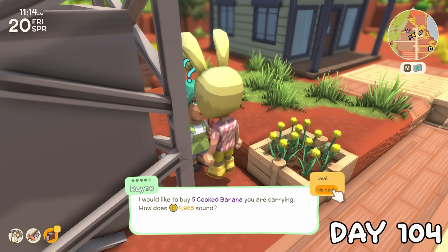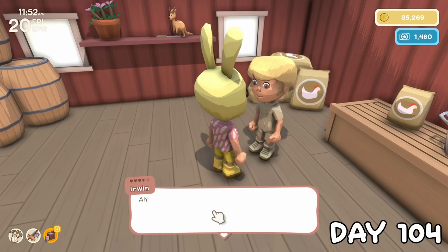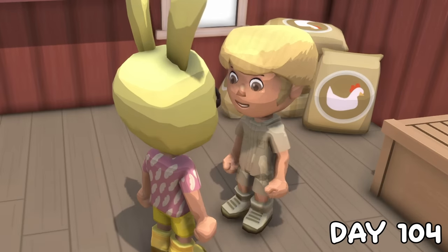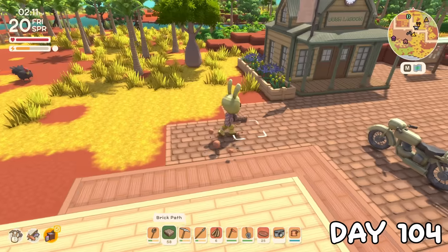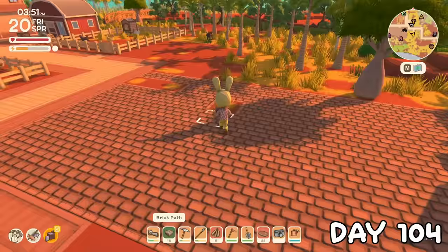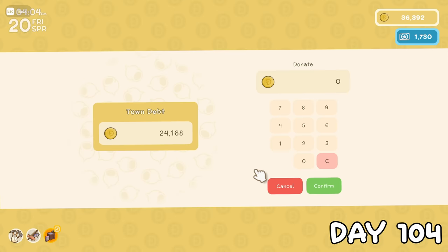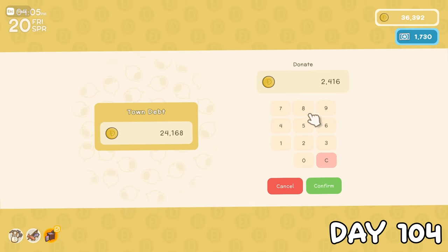Day 104 was a day full of village errands, because if I wanted any hope of reaching 5 hearts with everyone who lives here, I had to start right now. Once those were taken care of, I started extending the town plaza as I thought the bank would be a good fit for this section, bringing it all the way out by the animal pens. I couldn't go and pick up the deed today as Fletch was already leaving, but at least I could clear the town debt.